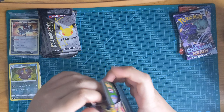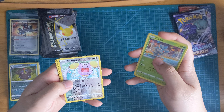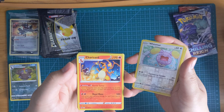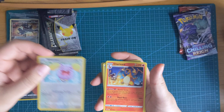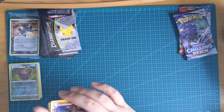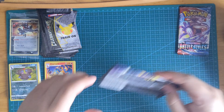This one is a Vivid Voltage pack. It's got the Marine card at the back — I wonder what that means. Wismar and — oh, a Charizard! That's cool. I'll take that. Cool Charizard in the front. I wonder how much that card goes for.